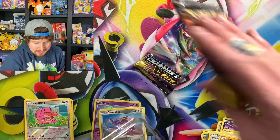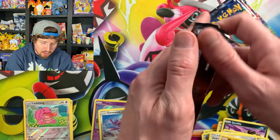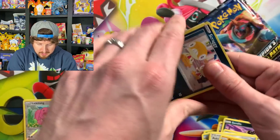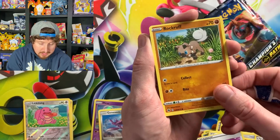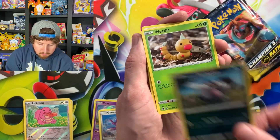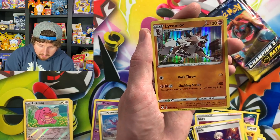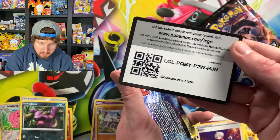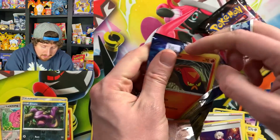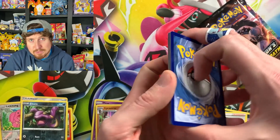There's the code card right there and the jumbo card. I give you the code card in every single Pokemon opening right here on this channel, so if you love a good code card, hit that bell notification icon so you never miss a single video. I upload four to five times every single week. Come on, Champion's Path! We have a Scraggy, Full Heal — not a partial heal, but a full heal — Rockruff, Weedle, energy, Kabuto, and Ekans. Hey, Team Rocket! And a hollow rare Lycanroc.